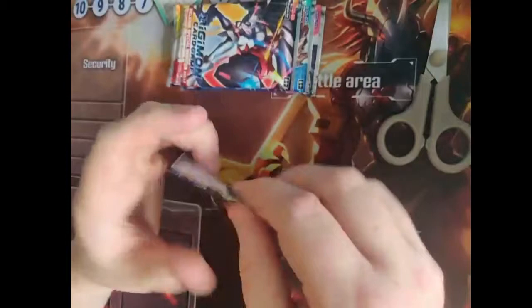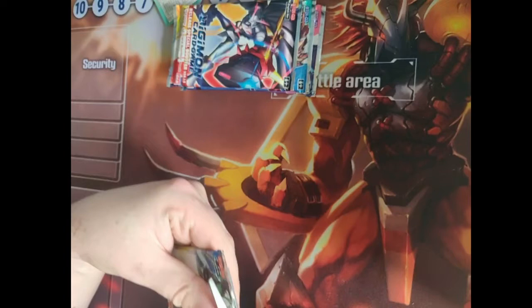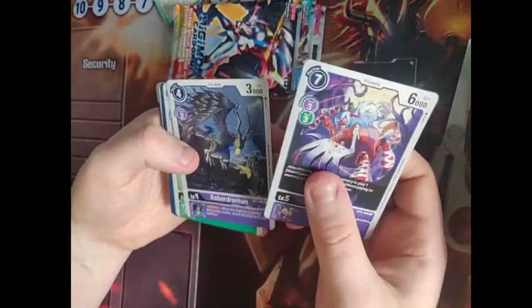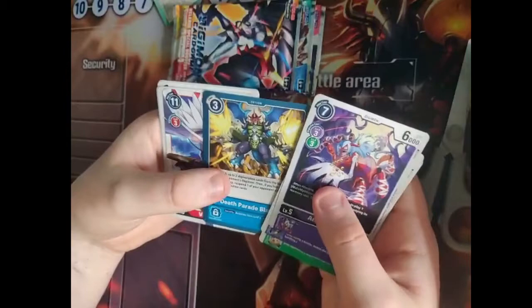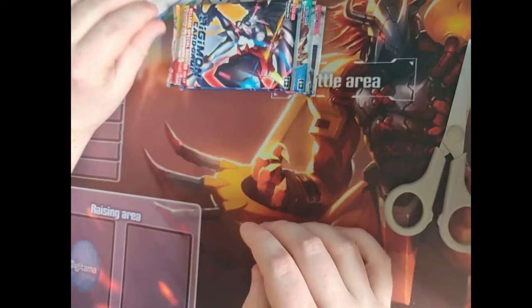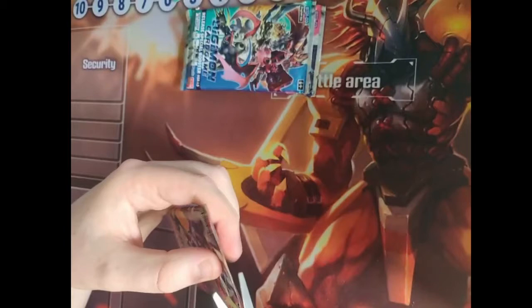Let's see what we've got next. We have Arukenimon, Savidramon, Gargamon, Howling Crusher, Tealudamon, Gomamon, Death Parade Blaster, Valkyrimon, Demi Maramon, Vedramon, Malomyotismon, and Rise Greymon. Nice — both Malomyotismon and Rise Greymon of course being very good cards in their respective decks.